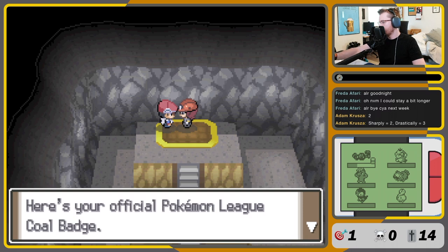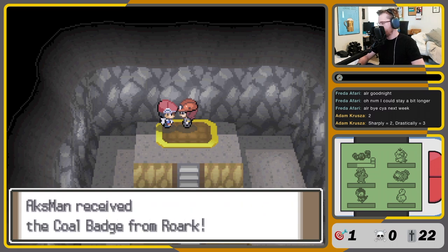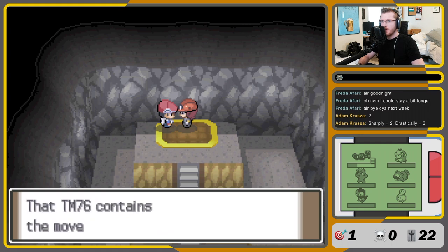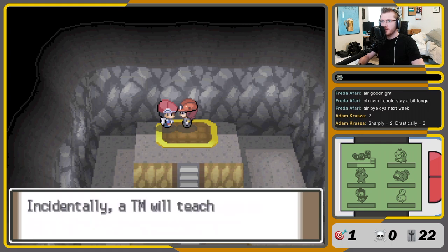We can now use Rock Smash, we can now buy Repels. Is this Stealth Rock that he gives us? Excellent stuff. That's one gym down, y'all. New level cap is 22.